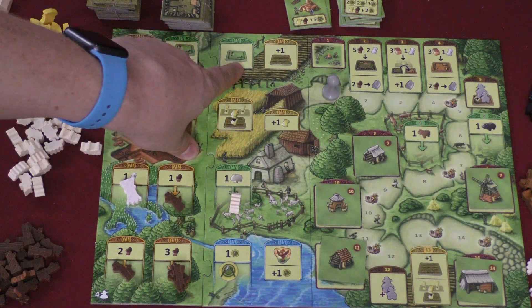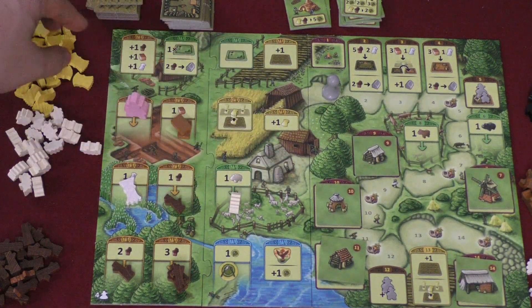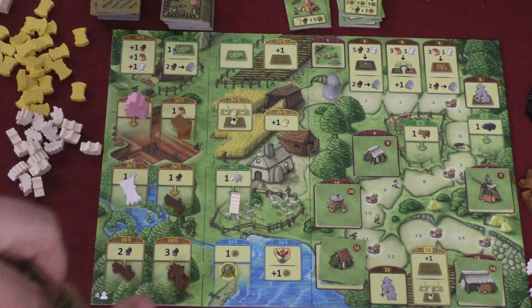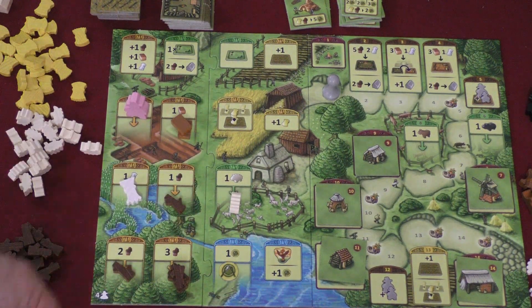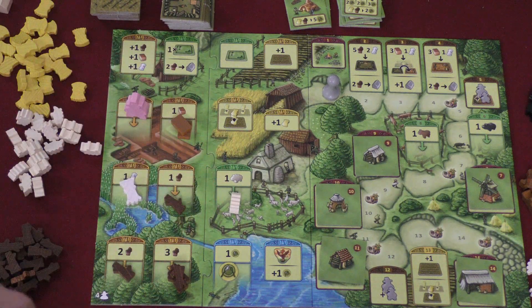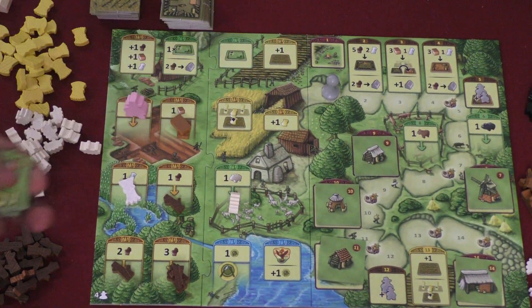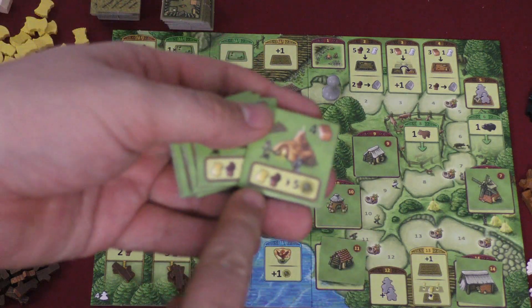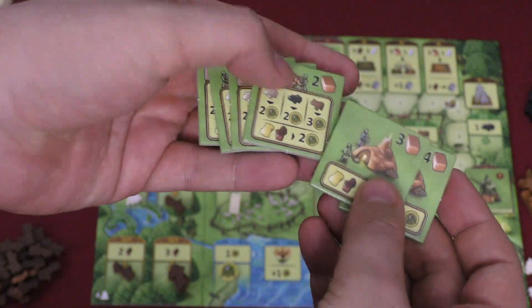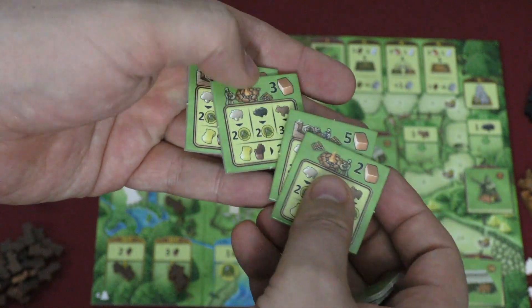Here you can build yourself a pasture like normal. Here you can take a field and put it in front of you in your display. Here you get a flax or a wheat, and here you plant a wheat. When you plant wheat in a field, you basically triple the wheat in that field. Here you get a food. Here you can take the first player marker and get a food. If you go to this spot, you can build one of these buildings, which let you convert different things into food — like a wheat and a wood into five food. There are different costs, so the first person to build gets the cheapest one.